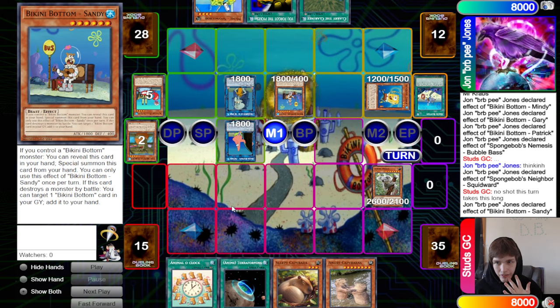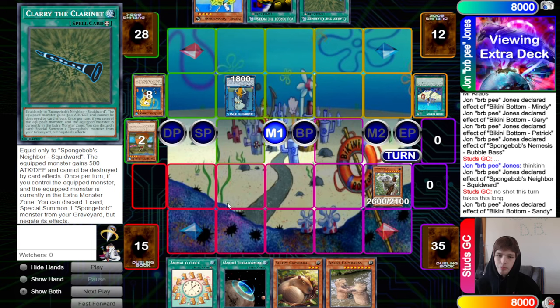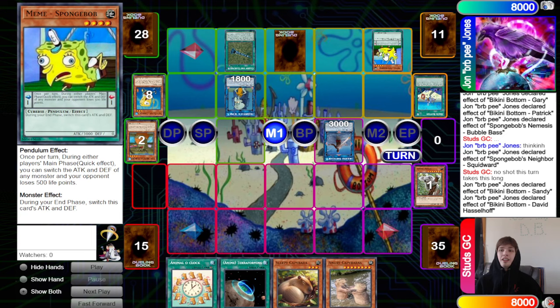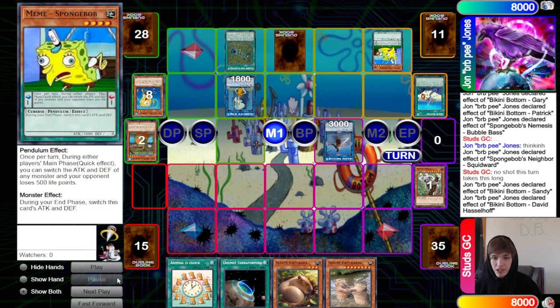They summon Sandy — it feels like they're wasting bodies. They didn't even put Squidward in the extra monster zone, so Clary the Clarinet won't get to activate its effect of summoning Spongebob back from the graveyard. They go into David Hasselhoff and use its effect to pop Angry Koala, then equip Clary the Clarinet, set a card, and activate Meme Spongebob. Meme Spongebob is a quick-effect during either player's main phase — you can switch the attack and defense of any monster your opponent controls and they lose 500 life points.